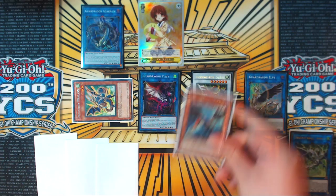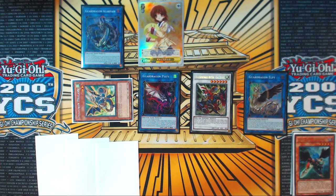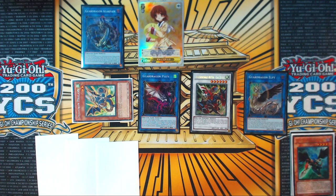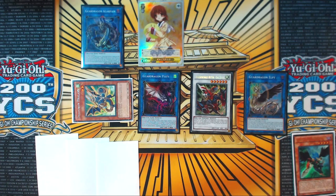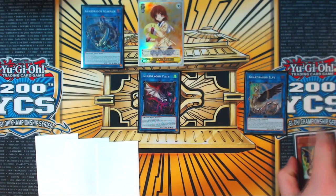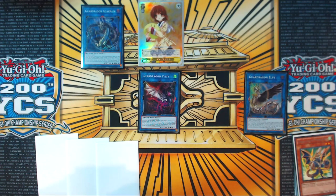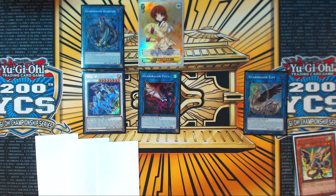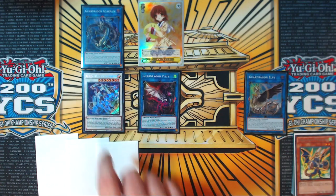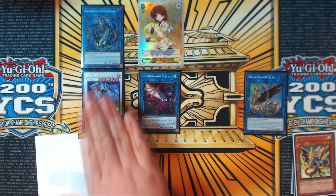Use Gaderg's effect to add Zephyros to your hand and then discard Zephyros to the Graveyard. Synchro the Gaderg and the Phalanx into Crystal Wing Synchro Dragon. We specifically had to summon Phalanx to make this because Koos can only be used to make Dragoonity Synchros, and Crystal Wing is not a Dragoonity Synchro.